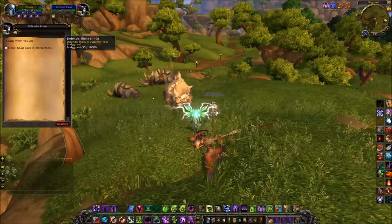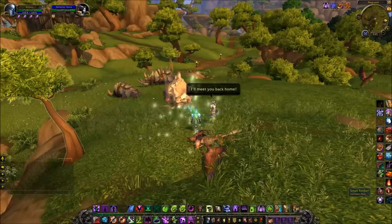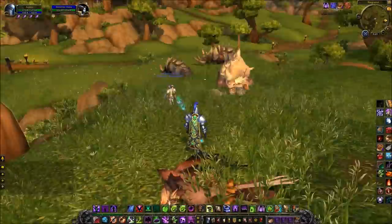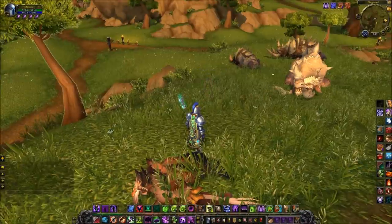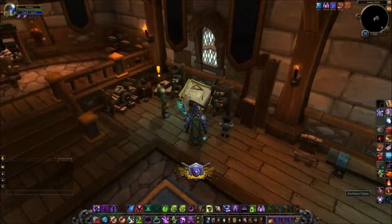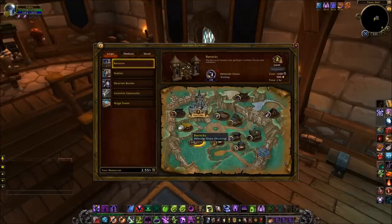That 10,000 will push her from rank 1 to rank 2. And if you've had enough of the bodyguard, then just simply right-click, speak to them, and you can send them back to the barracks. The point is, though — why would you? If you've got the opportunity to have a strong soldier to help you out in the field, take full advantage of them. You never know when you might get into some trouble or come across a rare elite that might require a little bit more muscle.